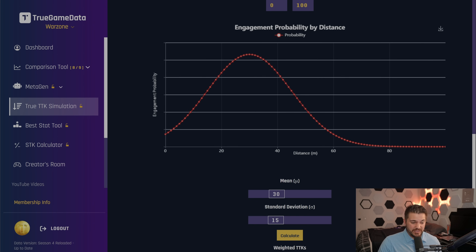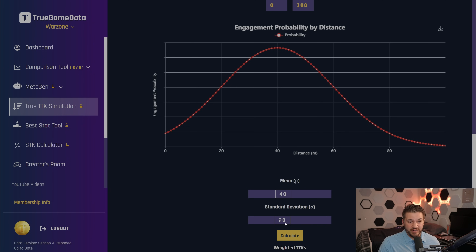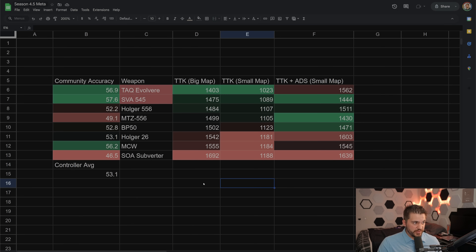The settings I used: for smaller maps, I used a mean engagement distance of 30 meters and a standard deviation of 15 meters. For bigger maps, I used 40 meters for the average and a standard deviation of 20, which spreads engagements out a little longer. I did both and also looked at controller and mouse and key numbers separately.